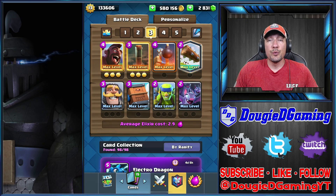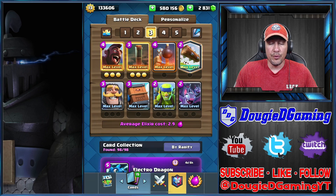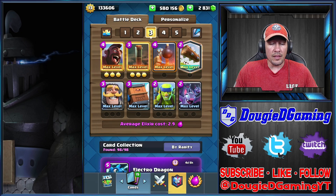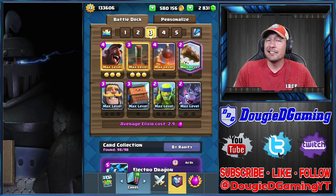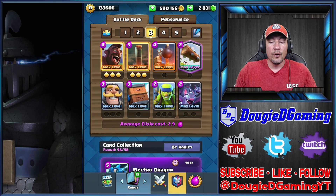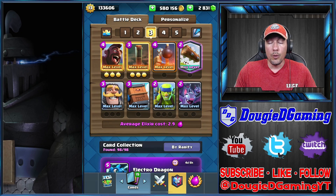What's going on y'all, welcome back, hope you guys are doing well. As you can see I have the very meta hog 2.9 cycle deck here in front of me. We're going to run this for the video. I did debate whether or not I was going to bring that miner loon cycle — I think I need to play test it a little bit more, try it in some CCs and things like that. I'm finding about a 50-50 success rate, so I want to get a little better with it.